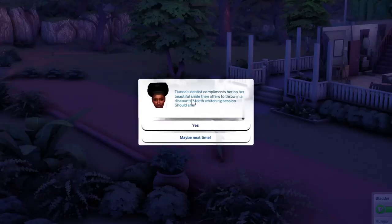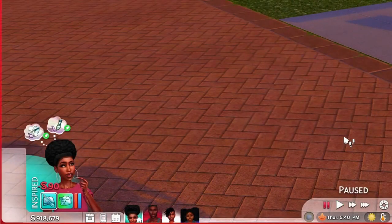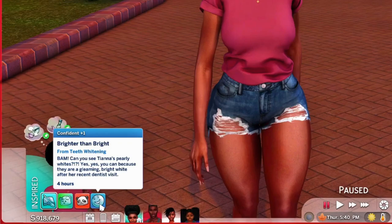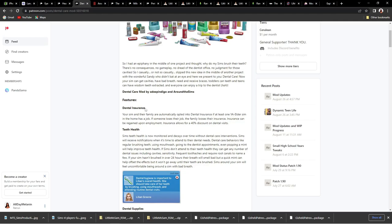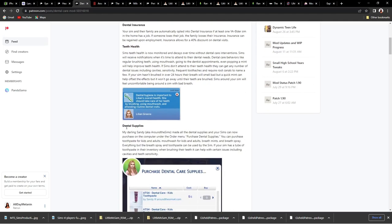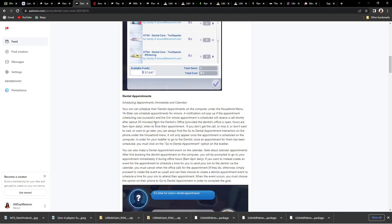Tiana's dentist compliments her on her beautiful smile and offers a discounted teeth whitening session. She is back brighter than bright from teeth whitening — you can see Tiana's pearly whites gleaming bright white after her recent dentist visit. The dental care mod features dental insurance, teeth health, and dental supplies so you can get toothpaste, floss, mouthwash, and tic tacs — everything you could need to take care of your teeth.